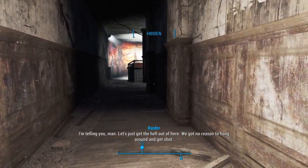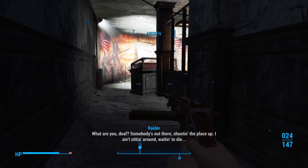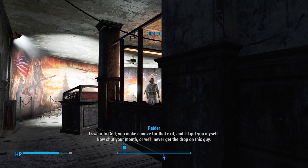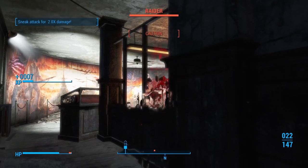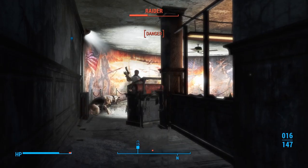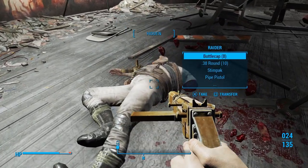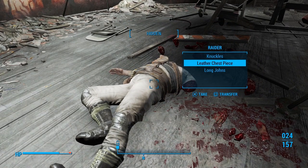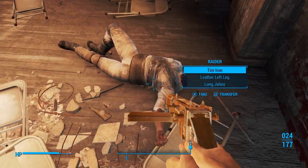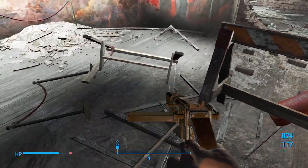I'm telling you, man — let's just get the hell out of here. We got no reason to hang around and get shot. Stop being such a pansy. We hold out for the others like we're supposed to. Somebody's out there shooting the place up. I ain't sitting around waiting to die. I swear to God, you make a move for that exit and I'll gut you myself. Somehow they seen me. I wasn't moving, but my sneak is not leveled up that well. It'll get better over time and we'll be a little bit more sneaky.